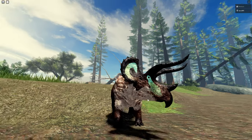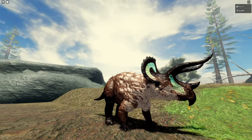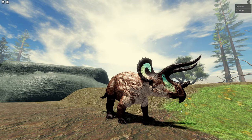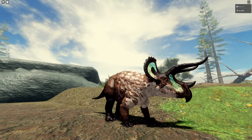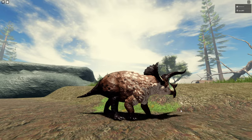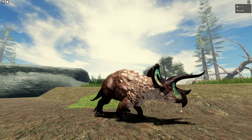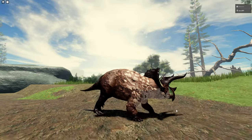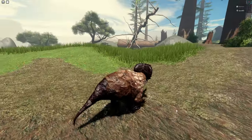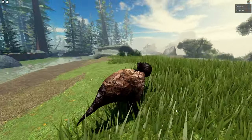Starting with the baby animations — the baby is kind of cool, the model is cool just in general. I made sure the baby is a lot faster than the adult compared to size. We've got a gallop for the baby; you can see it's definitely not slow when running around.